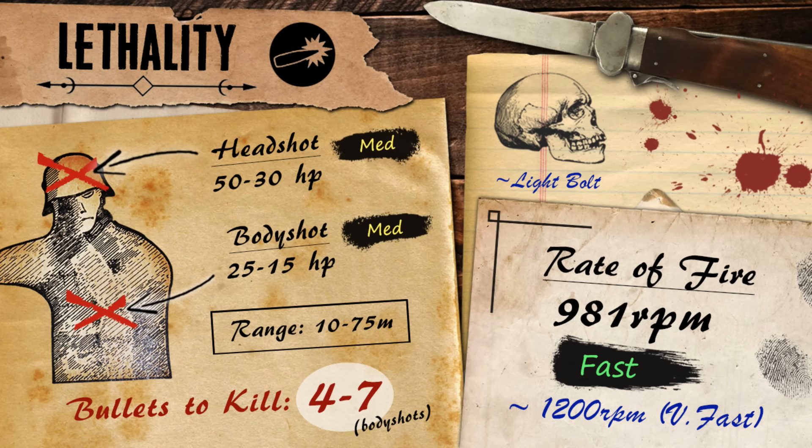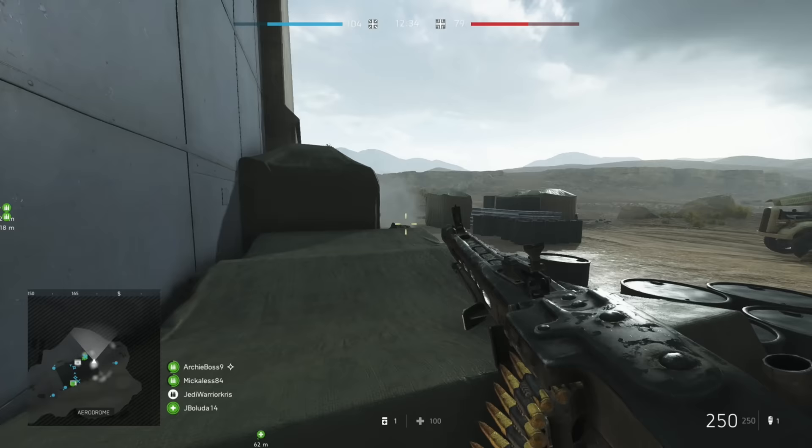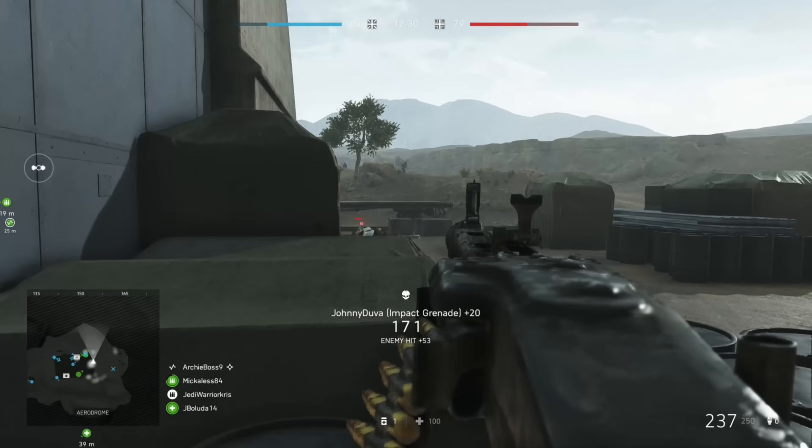Time to see what kind of destructive power the gun has in Battlefield 5. Looking at the damage stats, the MG42 is going to deal 25 damage up to 10 metres, equating to a 4-shot kill within shorter sight lines. At the range of 10 metres, damage is going to start to slope off, dropping down over distance to the gun's minimum damage of 15 at 75 metres and beyond, so at those longer ranges it could take up to 7 bullets to drop a player if they're further than 50 metres.